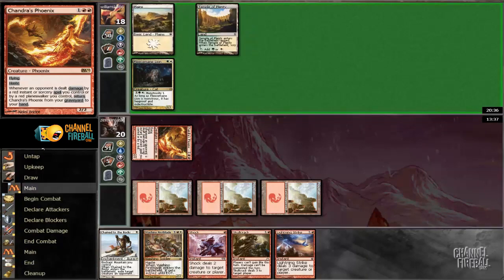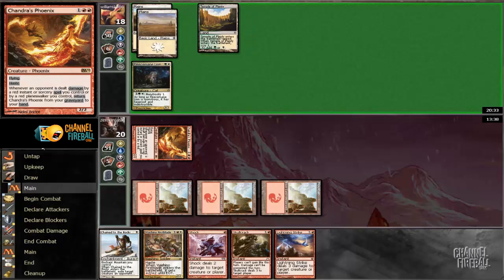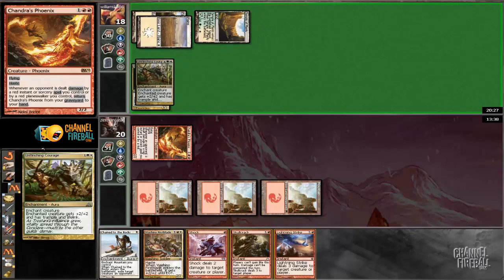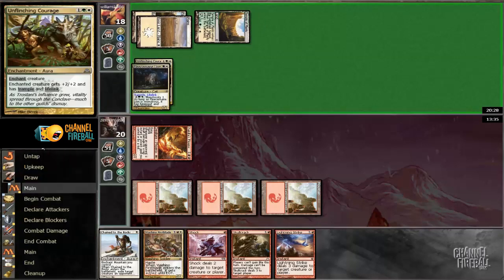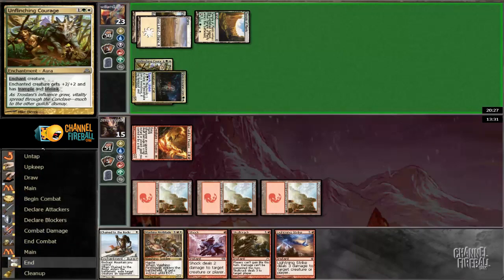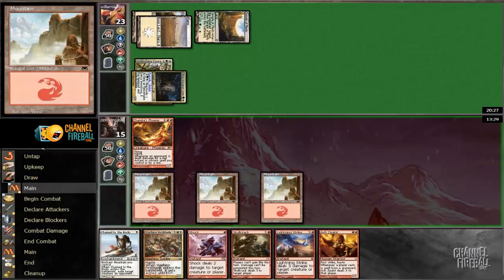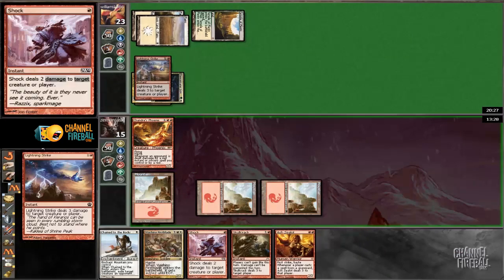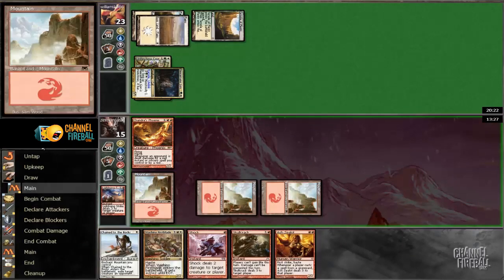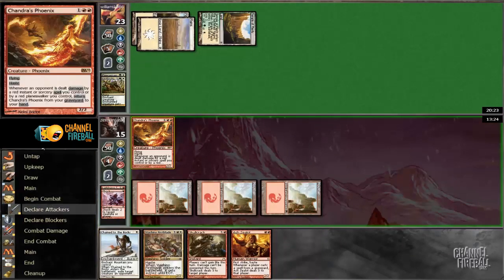Him gaining life isn't as big a deal as just preventing him from having creatures in play. Do you have it? Or do you have a Fiend Slayer? Unflinching Courage. Yep, alright. So I'm really glad that he has access to like 8 life gain effects between Mane and Sideboard — that seems very reasonable. So we're just going to kill that now.